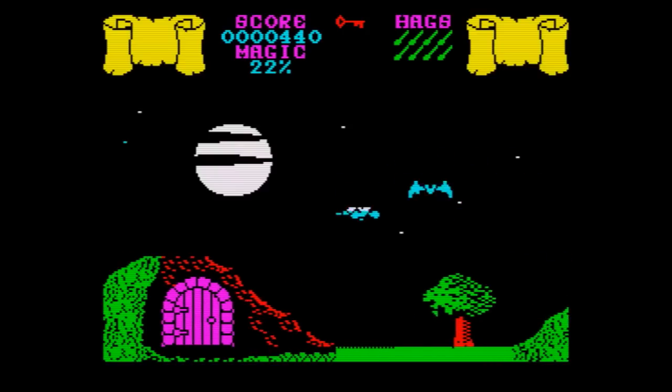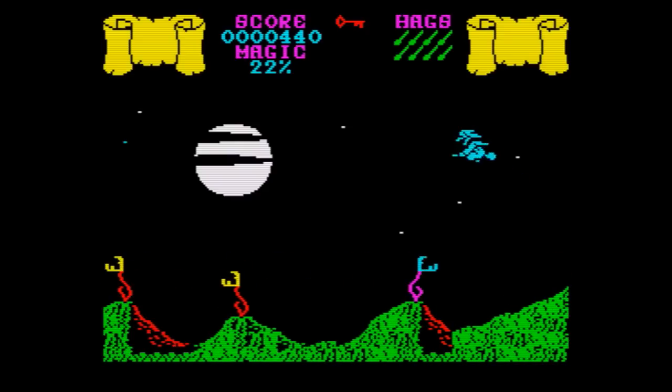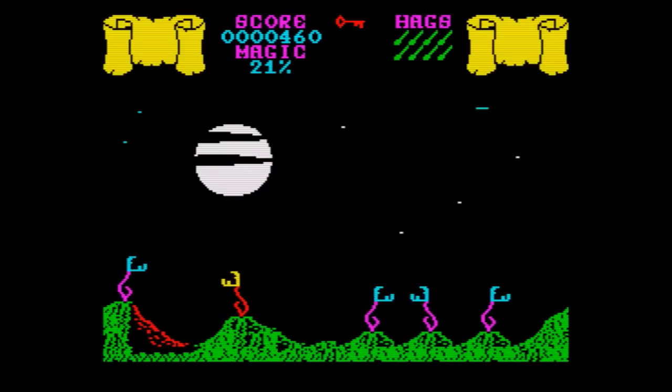Once you've collected the six ingredients you can get the golden broom and defeat the Pumpkin King. So you basically go into one of these rooms, grab the ingredient, fly back to your little hovel house, put the ingredient in the pot and then go out and search for another ingredient.